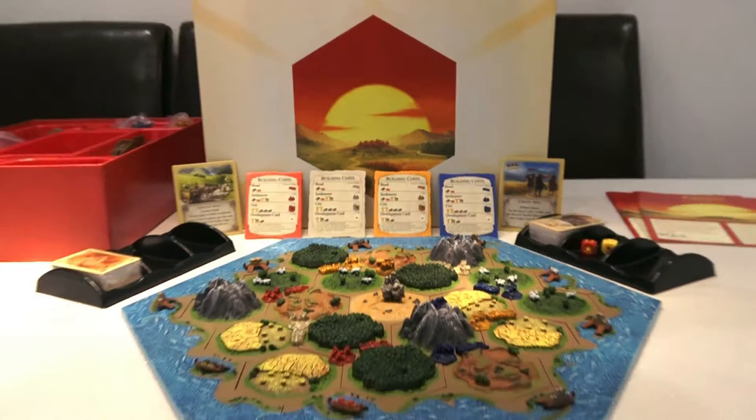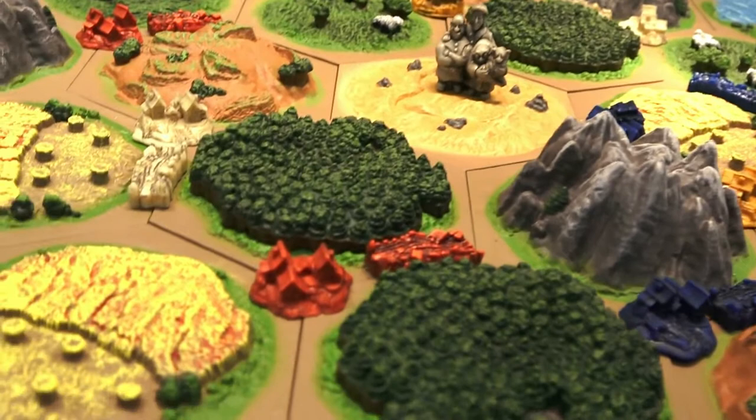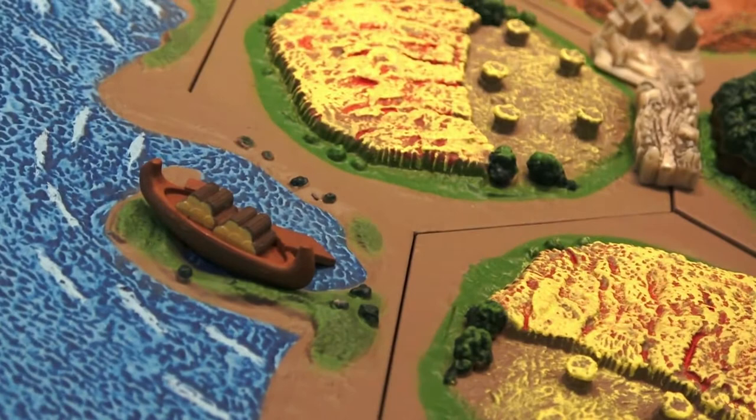This is the gorgeous 3D version of the board game Catan. It retails around about 299 UK pounds and around the same in US dollars. You can get the basic flat board game which is a wonderful game in itself, but the 3D limited edition version just brings another dimension to the game.